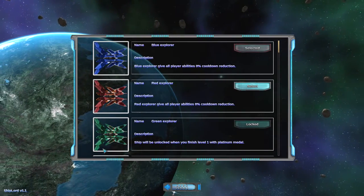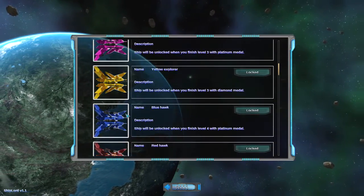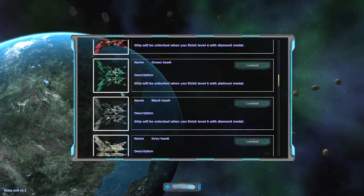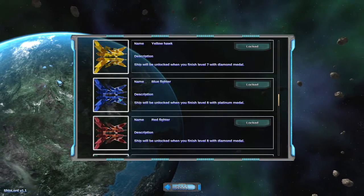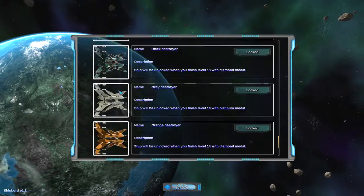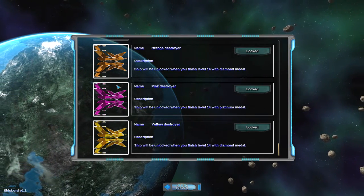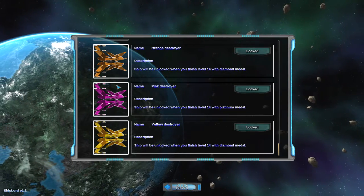The first ones you get are just more colored explorers. Then you get Hawks which have guns — whatever those things are. And then you go all the way to Fighter, which you can actually shoot with. Pretty handy. And then Destroyers. Why didn't they just put all the different ship types as a menu button where you click and choose your color?